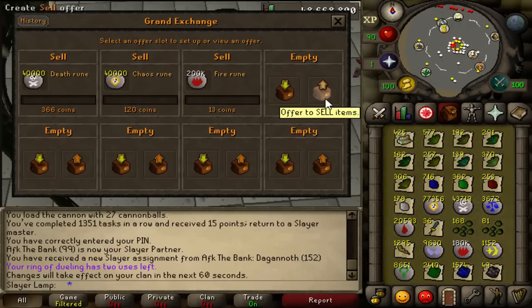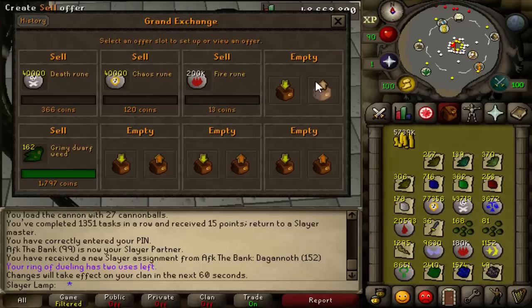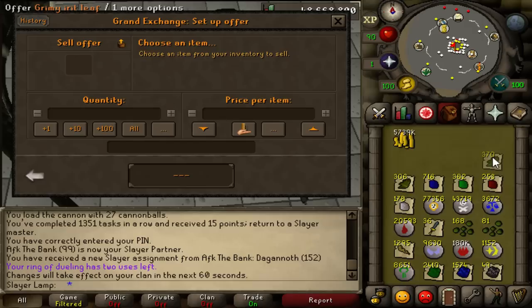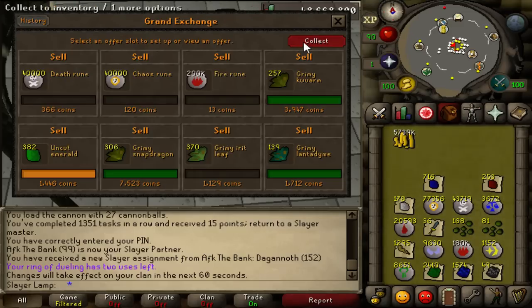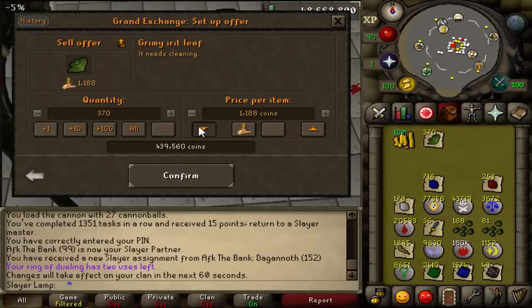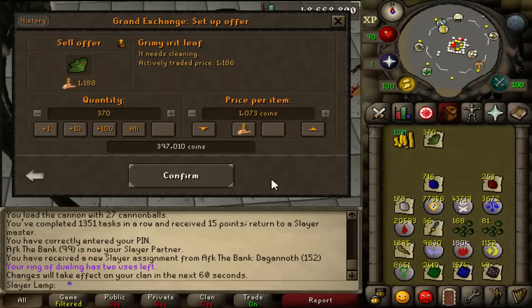Let's start selling. I'll put them in for lower price, hopefully I don't have to go even lower. It sold already — that's nice. The Dragon Warhammer is like 81.8 mil. I need Primordial Boots, I need another Torture, I need the Amulet of Torment, I need a Zamorakian Spear — stuff like that. Pretty expensive. I did try to stake with my Godsword — I won, then I tried 31 mil and lost that one again. No luck at staking, so I'm gonna stop staking.